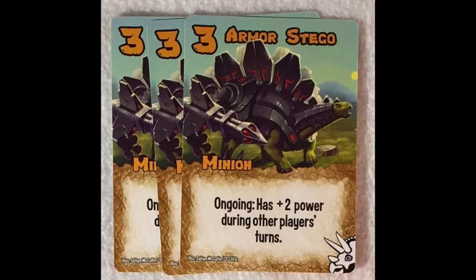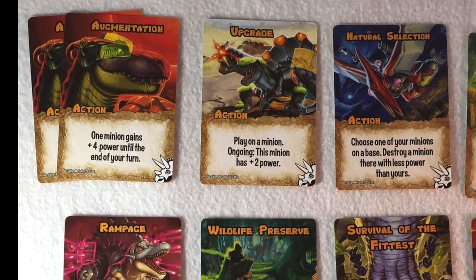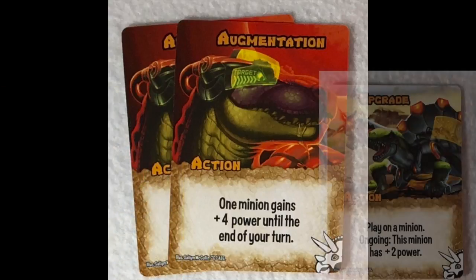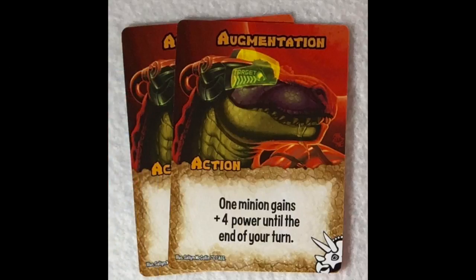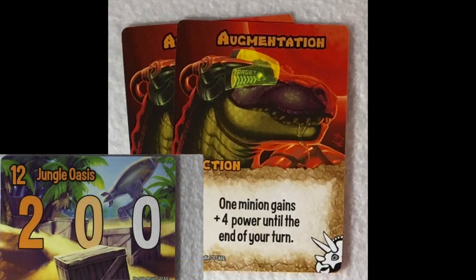Some of the simplest actions are cards that allow you to augment the strength or power of one or more of your minions. Thinking of augmentation, you've got a couple of howls and an upgrade — pretty straightforward actions that basically boost the power of one, or in the case of howl, all of your minions. Augmentation increases the power of one minion by plus four until the end of your turn. If you play that on King Rex, you've basically got half your points for most bases — if you're looking at Jungle Oasis, which is only a 12, you're basically there.